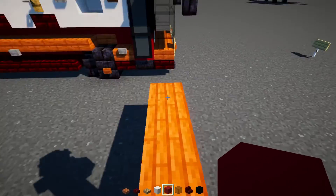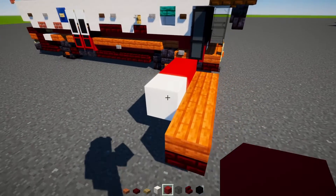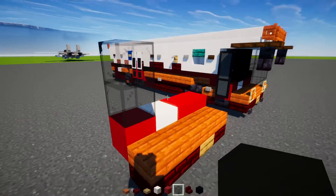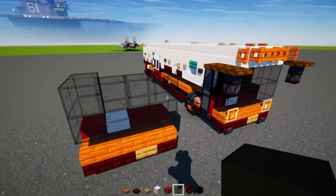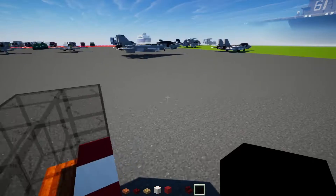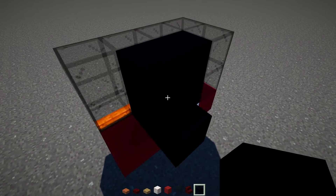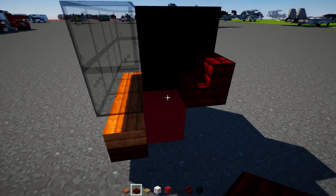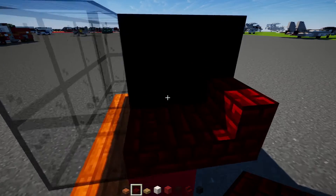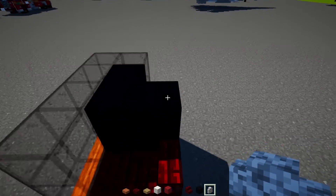Then we'll add in two Red Concrete, Smooth Quartz Block, and another Red Concrete two blocks tall, then Black Glass and a 2x4 Black Glass. Then a 2x2 of Black Concrete, another two Black Concrete over here, Red Netherbrick stairs, Red Netherbrick slab. And then there's going to be a Diorite wall right there.